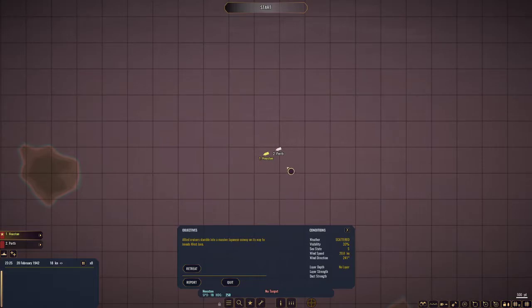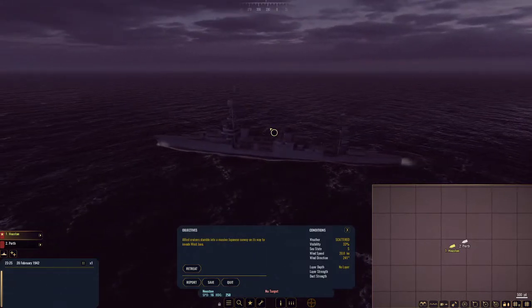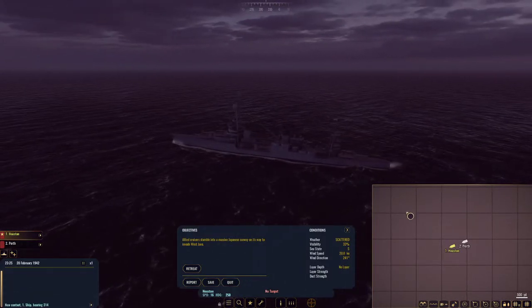We've got two cruisers: Houston and Perth. Scattered weather — this is probably nighttime. Let's go ahead and start. We have contact.